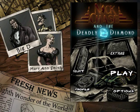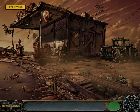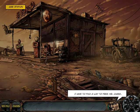Our hero, Nick Chase, is still trying to escape wherever he is. Looks like he's at a gas station, and this guy is gonna free him.